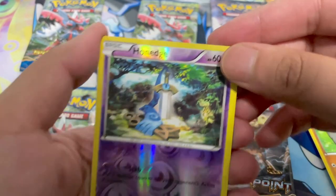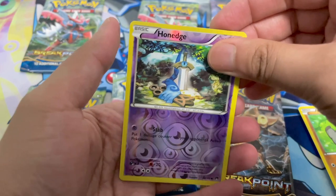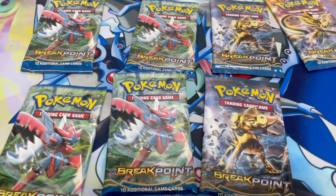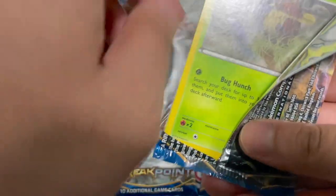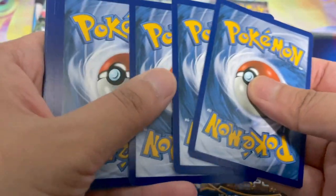Pancham, Honedge reverse — that looks like the Master Sword. Oh, I messed up. I did four from the back — I'm a dummy! That's what I get for rushing. Pack number two, three from the back. Yeah, I just caught the bug and had a sudden urge to open more packs, so I decided to open up the rest of my Breakpoint. Here's a code card, three from the back.